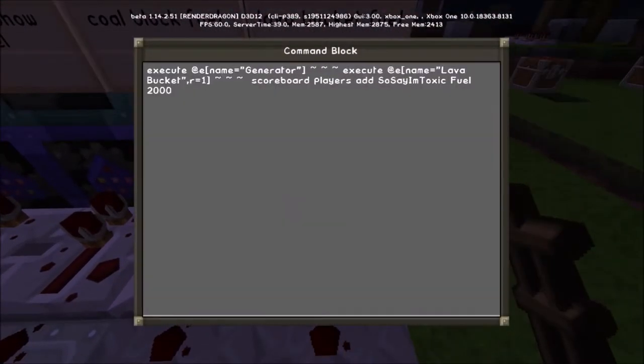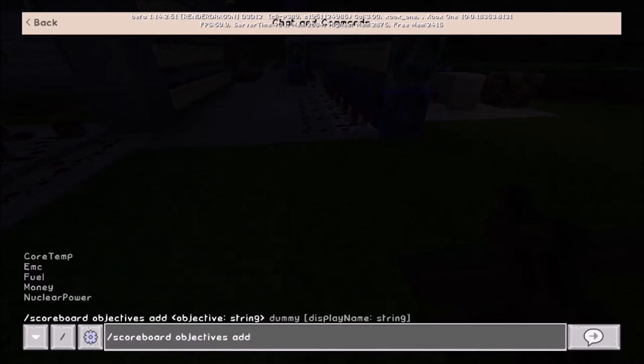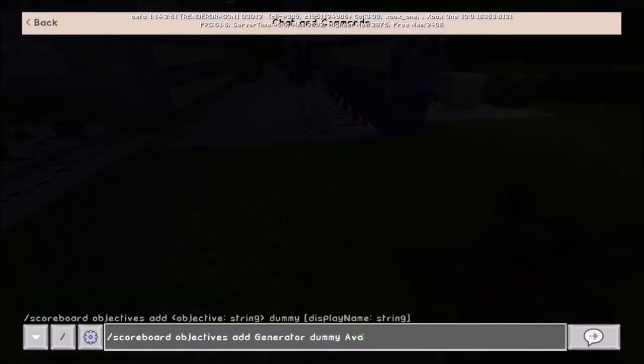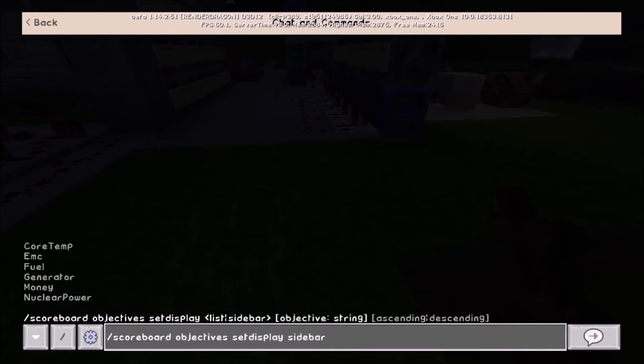The idea is you set up a fuel and energy system for your world. First, do a scoreboard objectives add — we'll call it 'generator', it needs to be a dummy type so it can contain an integer, and give it a display name of 'available power' in quotation marks so it ignores the spaces. Then do scoreboard objectives set display sidebar generator — and there we go, now we've got available power showing on the right-hand side.